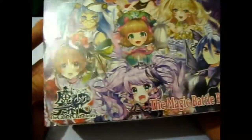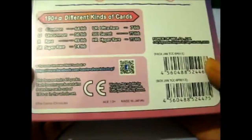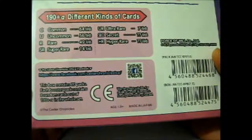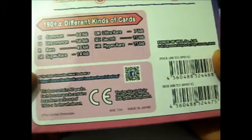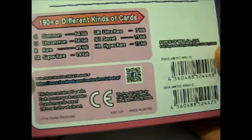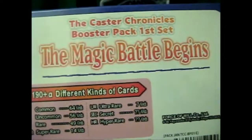Here is the booster box of the Caster Chronicles TCG. It has like a magic battle begins on every side with some art from cards from the trial deck on the back. It has the Facebook QR code there. Each box contains 20 packs, each booster pack contains eight random cards out of the 190 plus in the whole set. There are 64 commons, 56 uncommon, 49 rare, 14 super rare.